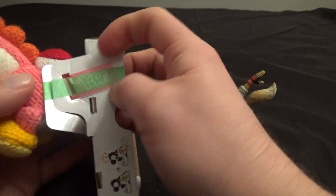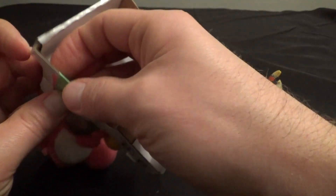The Yarn ones are a little bit different — they don't come out as easily. You can see we've got a tag on there.